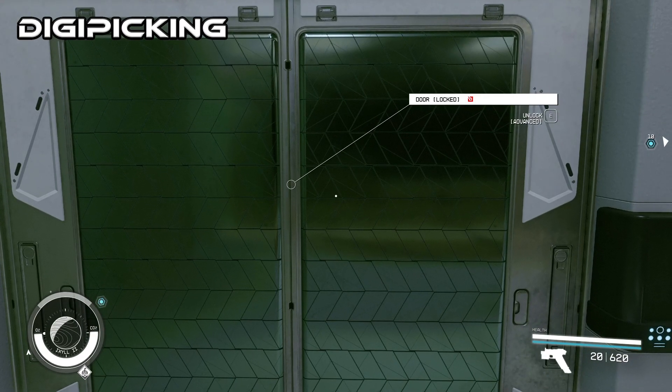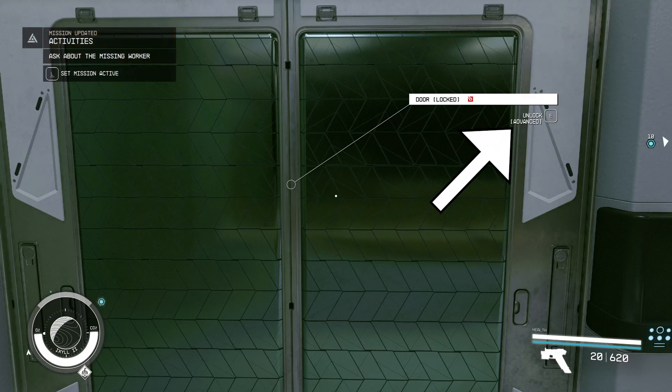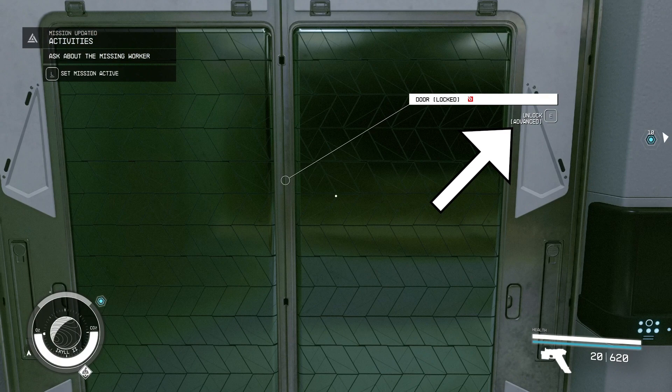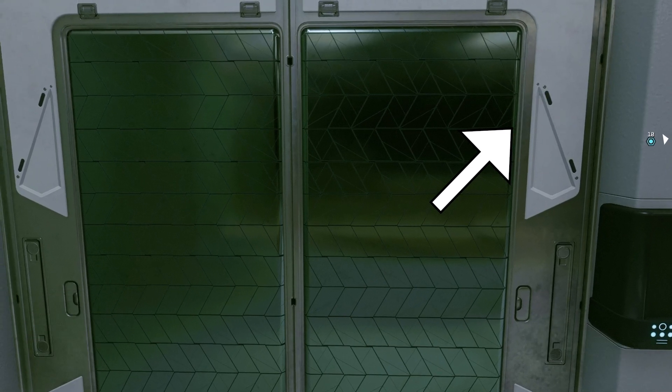There are four difficulties for digipick locks: novice, advanced, expert, and master. Today we're going to go over an advanced one, as you can see over there in the top right. So let's get to it.